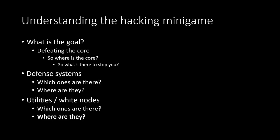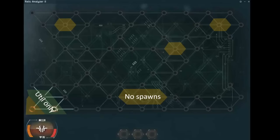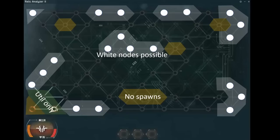Now where do utilities and white nodes spawn? Again, the rule of six applies: if a node is connected to six other nodes, no utilities or white nodes can spawn there. Also, white nodes cannot spawn adjacent to your virus spawn — utilities can, but not white nodes. That makes sense from a design perspective, because if a white node opened to a defense system right at spawn, you'd be locked in, which would be terrible game design.